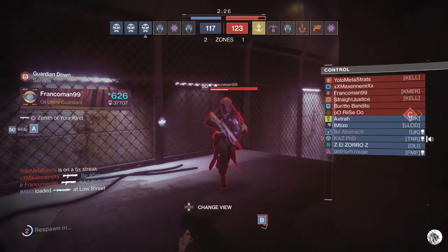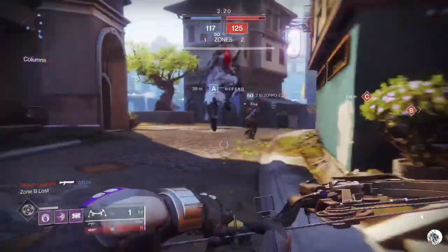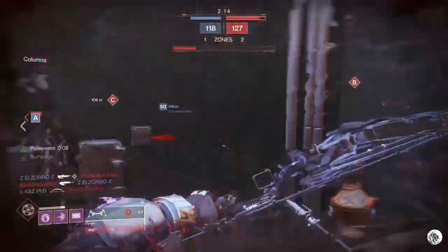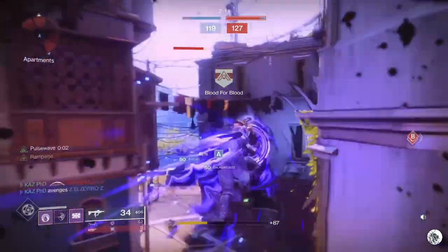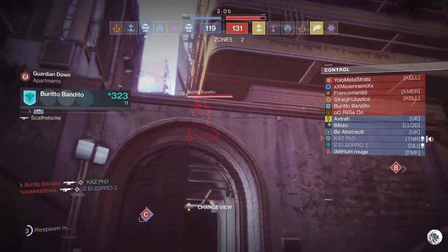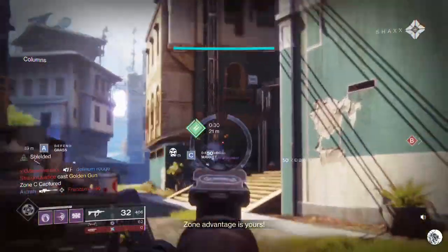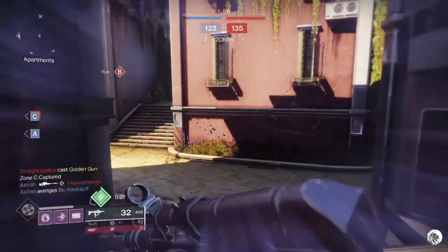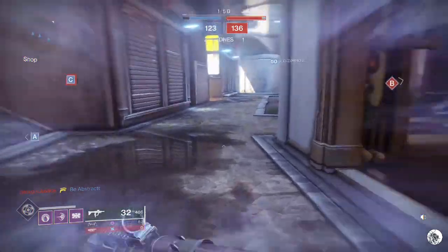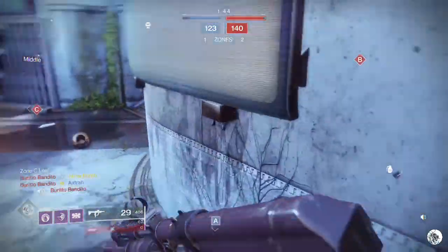Most players think two-dimensionally in this game. If you can use your height, slide under them, slide past them — you'll confuse the heck out of them. Once you've engaged with an enemy, they know where you are, and they pretty much know where you're going to go — they might see you on the radar. So if you need to disengage from a fight, you've got to move unpredictably. Watch some players who play on PC — they move in amazingly unpredictable ways.